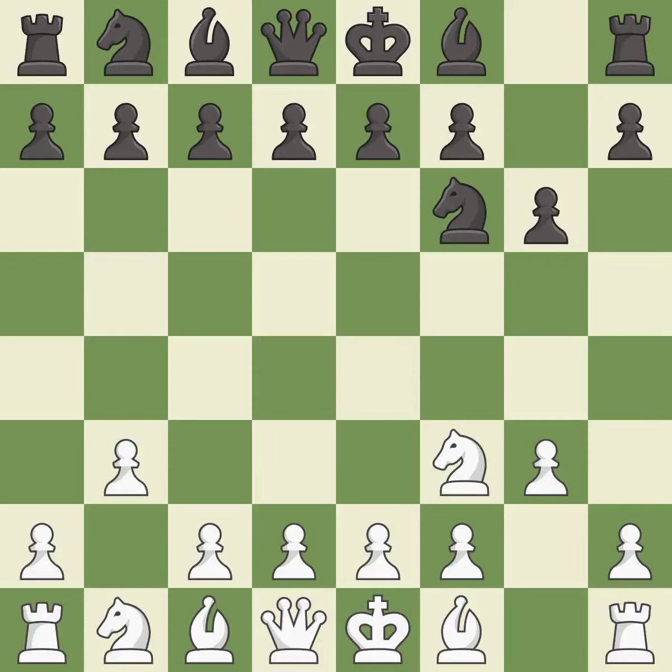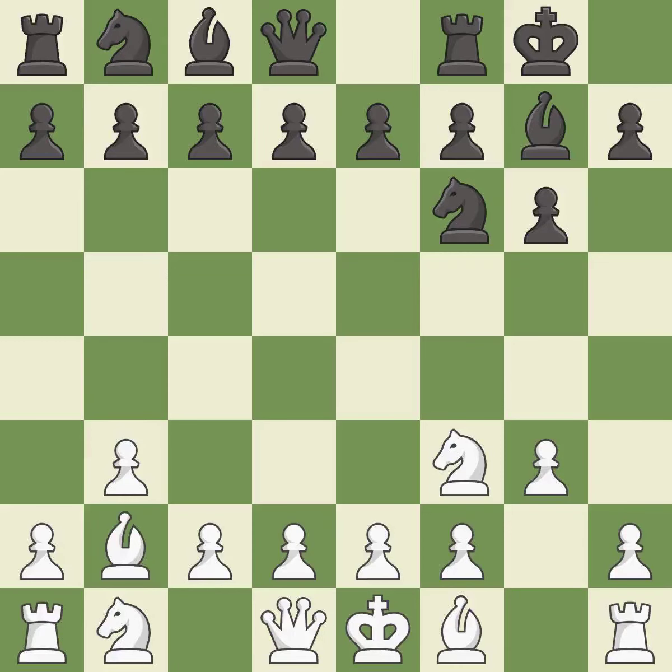The bishop is ready to be developed to an active square. This fianchettos the bishop by placing it on a powerful diagonal, developing it and giving it scope on the long diagonal. Castling gets the king out of the center and activates the rook. BG2 places the bishop on the long diagonal in a move called a fianchetto.